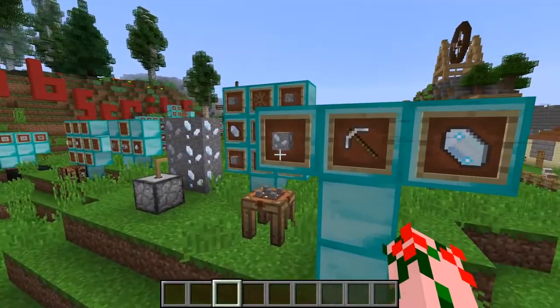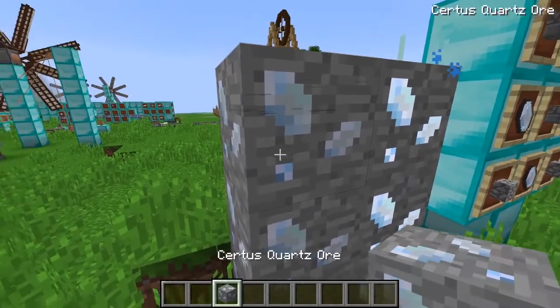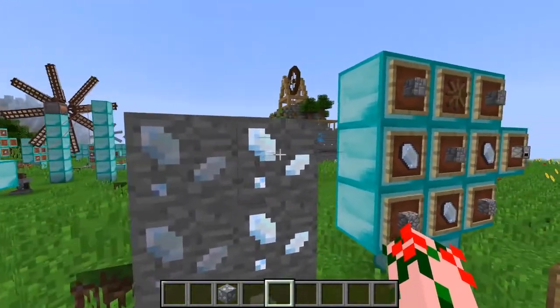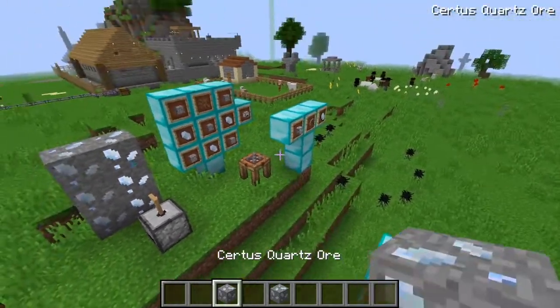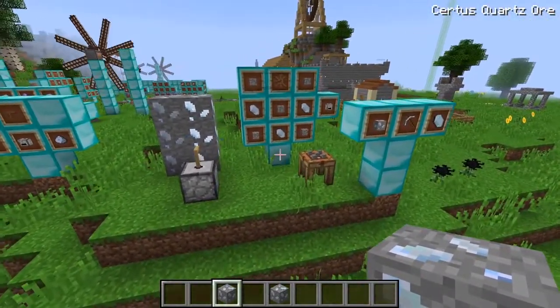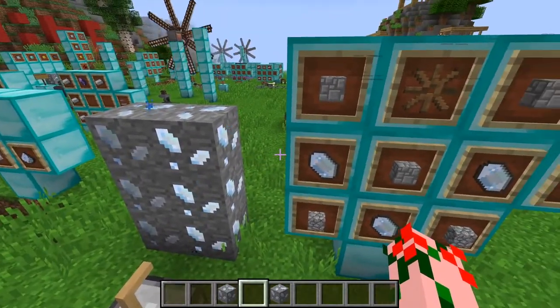The very first thing you want to do is get yourself some pickaxes to mine these substances — either the Certus Quartz ore or the charged one. The charged one is actually a lot more useful, but the Certus one has its place. You want to get both of them if you can. Their drop-in is rather rare, but if you are persistent, you'll be able to find them.